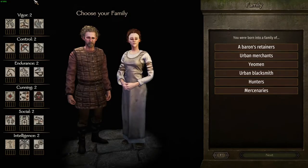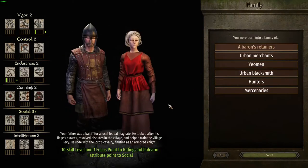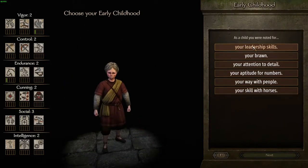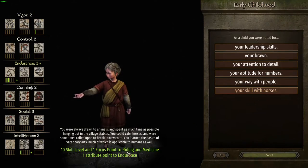You can choose anything back in character creation. For a new player when you're choosing your background, what you want to do is get riding and polearm, because polearms are pretty easy to use on horseback, you have a lot of reach with them, and it's good for avoiding hits from the enemy. Barons or Tans is a good choice because you get riding and polearm, and one point to social as well. For early childhood, I would pick the skill with horses option — you get more riding and medicine. Riding makes your horse faster so you can outrun enemies, and as a new player you want that because you'll probably be unskilled with the combat, so it's good to have a lot of riding to outrun if things go south.